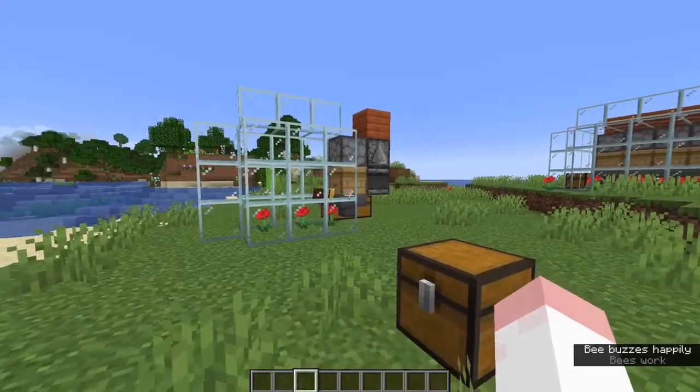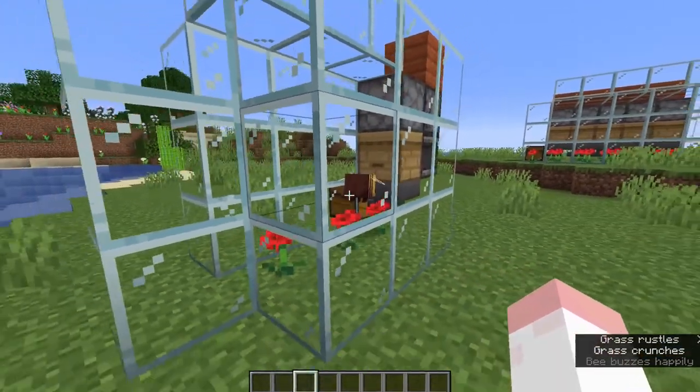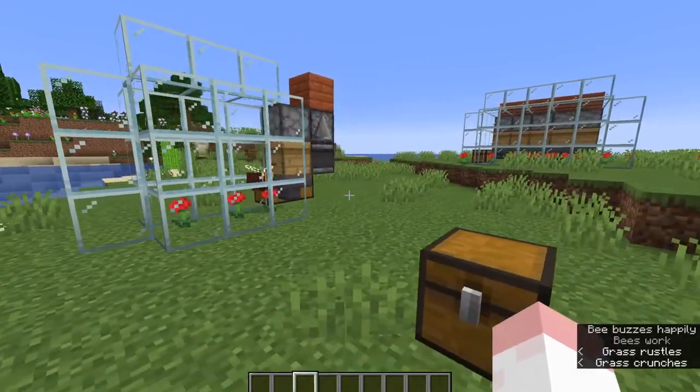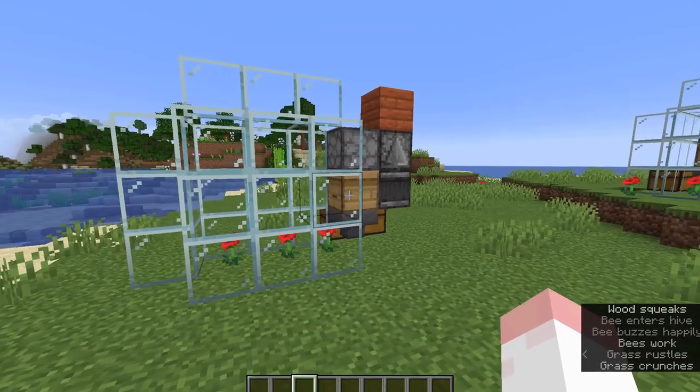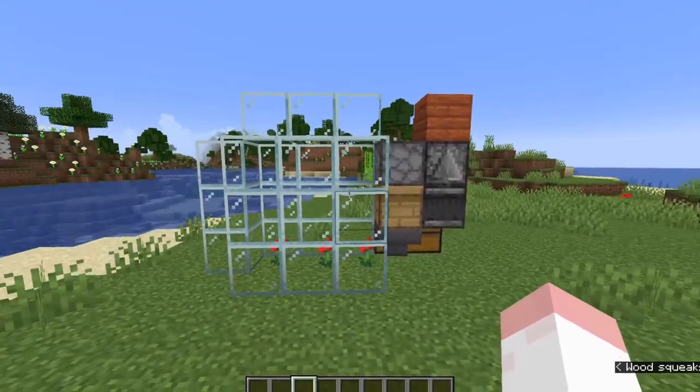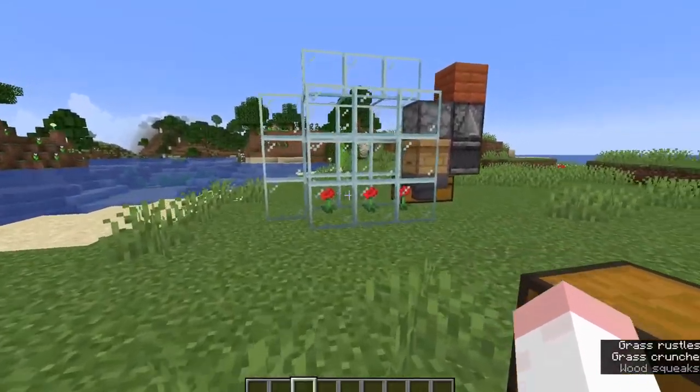G'day my fellows and welcome to today's tutorial. Today I'm going to show you how to build a honeycomb farm, especially now in 1.17. Honeycomb is a really useful item, for example for crafting candles and also for waxing copper, which is going to be a really frequently used building block.